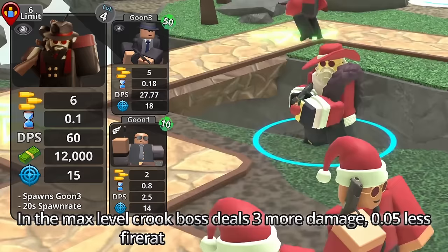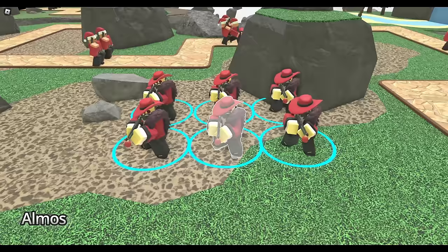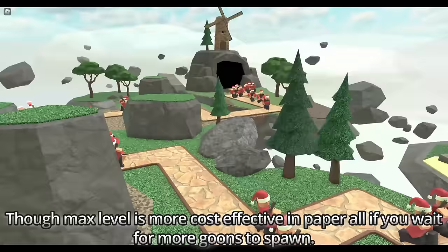Max level also gives 0.05 second less fire rate and 1 more range. Additionally it upgrades goon 2 to goon 3 with a 10 second faster spawn rate, and goon 2 will no longer be spawning. They also increased Crook Boss placement limit from 4 to 6. The best level on Crook Boss would be level 3 since it deals a decent amount of damage and is affordable, though max level is more cost effective on paper if you wait for more goons to spawn.